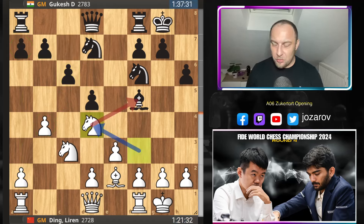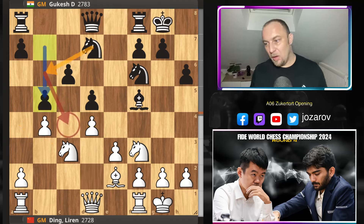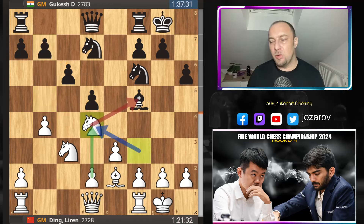Now comes knight to d4. Ding changes the direction of the attack — he could have played d4, which is also fine, going for the c5 square which is a weakness in black's camp. But black would have an immediate idea to play b5, and although you're putting many pawns on light squares, suddenly white also has weakness on c4. So knight to b6 and knight to c4 would be unpleasant for white too. That's why Ding plays the more flexible knight to d4 — he still doesn't want to expose himself with d4, keeping flexibility with d3.